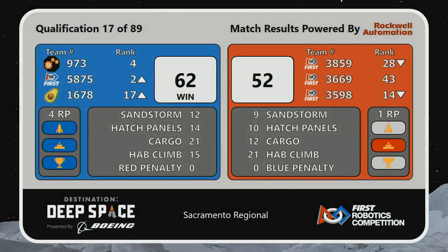Blue Alliance score of 62, Red Alliance 52. Red Alliance earned an extra ranking point for the HAB platform bonus, and Blue Alliance earned extra ranking points for preparing a rocket for liftoff and the HAB bonus as well.